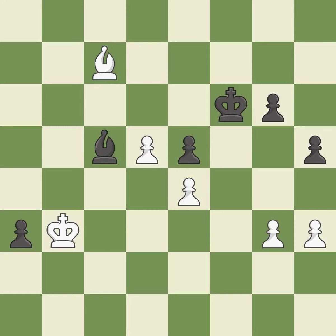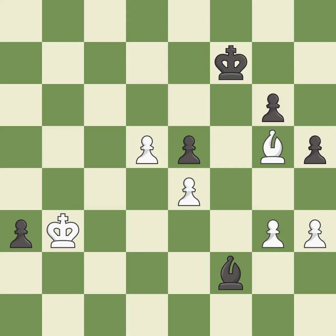This moves the bishop to a better location, allowing it to control more squares — it is good. This moves the bishop to a more active square, making it gain scope — it is best. This is the strongest option — it is best. This move puts the pawn on a safer square — it is excellent. This is an equal trade — it is best.